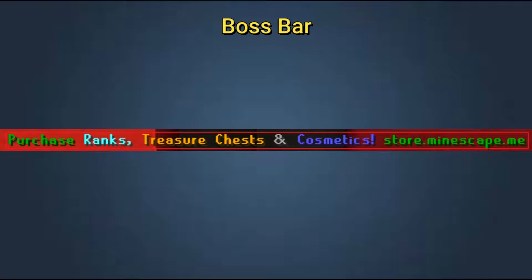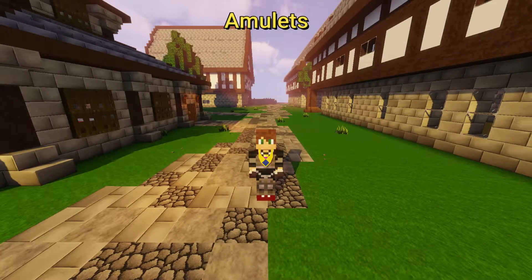When you join the server, you will now notice a boss bar at the top of the screen. In future updates, this will be made customizable so players can change it to show what they want.